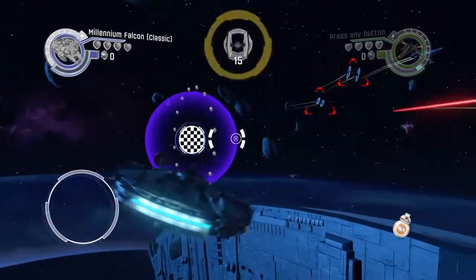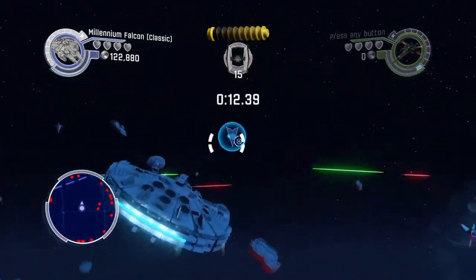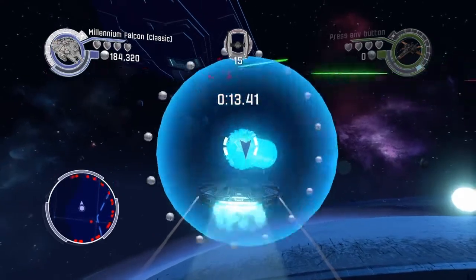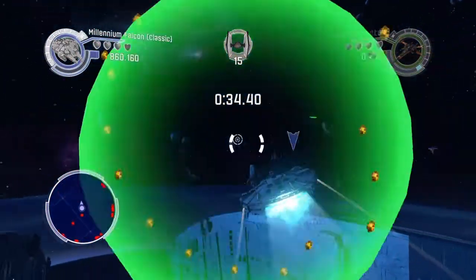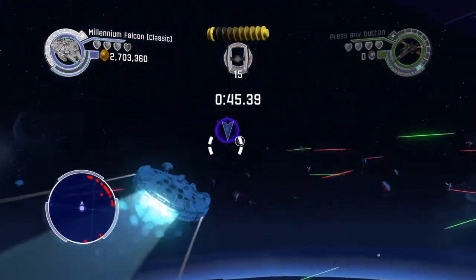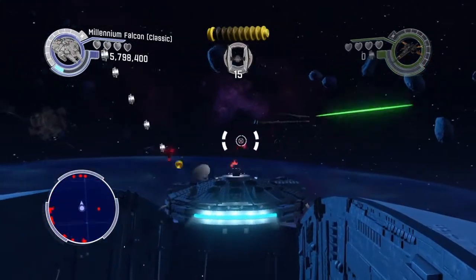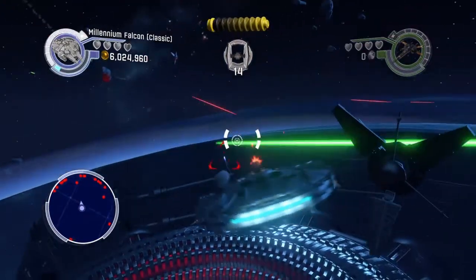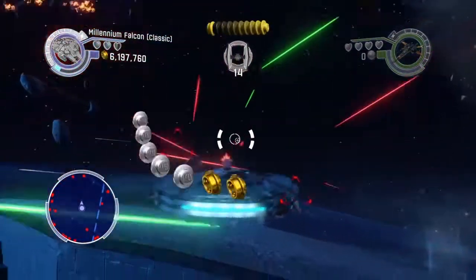Okay, so here we are. What you're going to want to do very first is head right through here. This first area has a lot of minikits that are in hard-to-get areas, so you're really going to want to pay close attention to get those minikits.